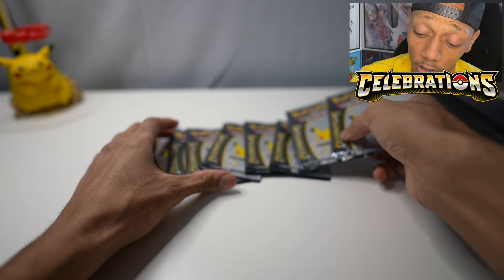We got Cosmog for the first card, then Dialga. Ooh, Impostor Professor Oak — it's a really nice card. We already have it, but every time I see it, it's so nice. And we got a Pikachu again. Impostor Professor Oak is actually a pretty rare card to get.